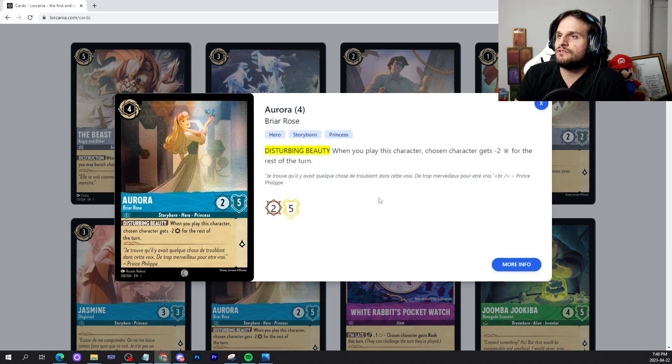The final card revealed today is Aurora, Briar Rose — a storyborn hero princess, another Aurora. It's a 4-drop, 2-5 for 1 lore with an ability: when you play this character, a chosen character gets minus 2 attack for the rest of the turn. This is interesting because it pairs with Scar, also in blue, where you play it and it does minus 5 attack to something. So maybe blue is shaping up to be a control color with ramp that can modulate your opponent's stats to your favor — that's very possible. I like that it's a princess and an Aurora card. You can also shift on it for cheap once it's been used, and that's not bad.